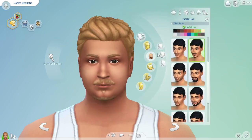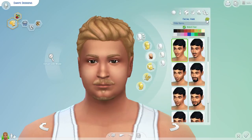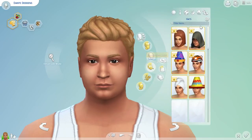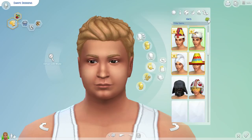And a beard? Let's see what he's going to have. 1, 2, 3, 4, 5 — no facial hair. And then hats? Yeah, we'll put him in a hat. 1, 2, 3, 4, 5. Accessories and makeup you can't randomize, so I think that's it for his head.